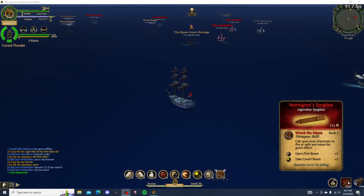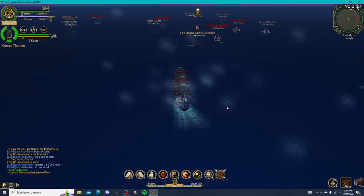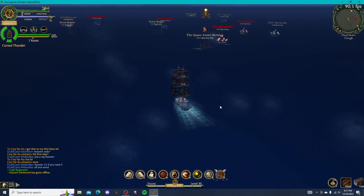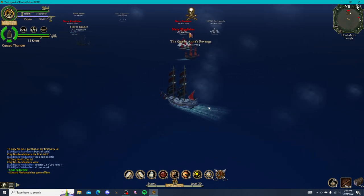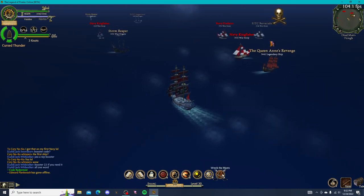But I wanted to show off the Norton Spyglass in this video on Wreck the Mast, Ring 3 Weapon Skill — Call Upon Your Shipmates to Fire at Sails of Mast for Great Effect. So I'm going to be doing that on Queen's Revenge and see how fast it really rolls. I think it's going to do pretty well, but we'll see. I haven't used this skill at all, so I'm going to see if it actually impacts it.